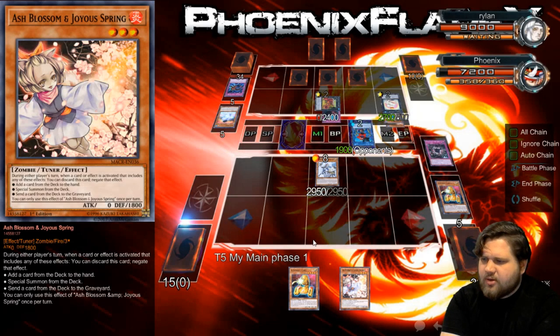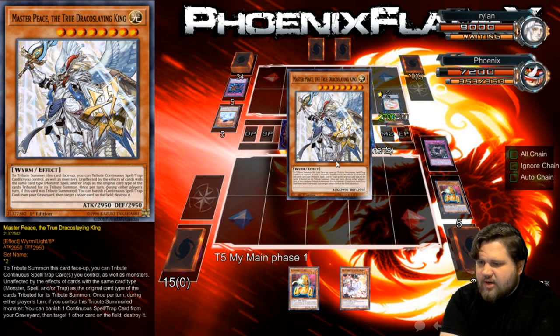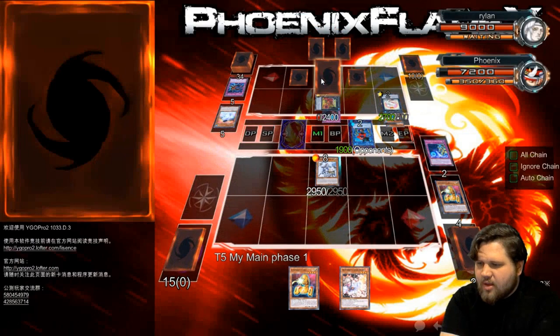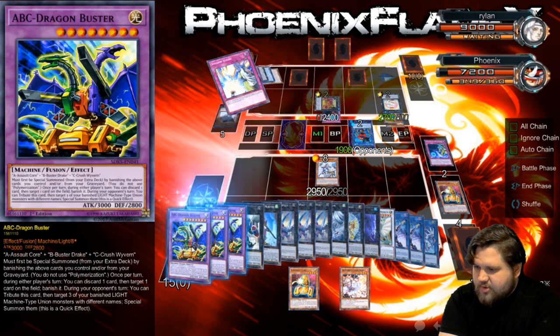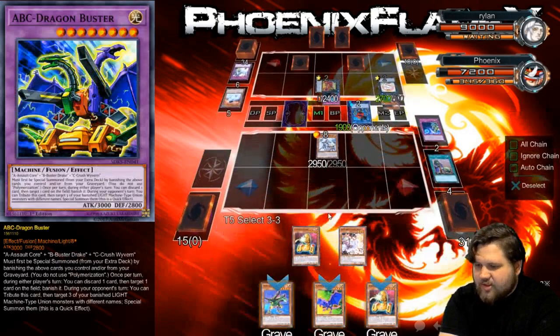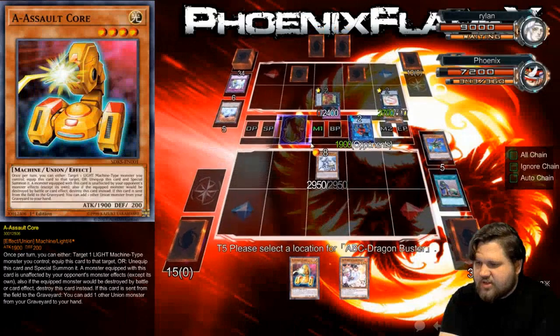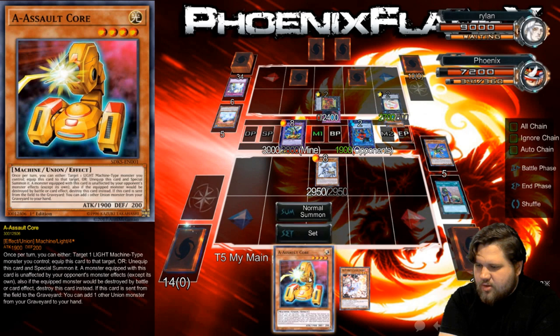That's an Ash Blossom — really good. Maybe I can catch a Reckless or a Card of Demise with that. So I'm going to go ahead and activate this. It's unaffected by Monster Effects, so his Toad has no input whatsoever. It's unaffected by Monster and Trap Effects. So that's Psalm Strike — that was a really good hit. A very good hit, in fact. So I'll just special summon the ABC Monster here, and then I'll punch over his Toad. From there, it should be pretty cookie cutter.